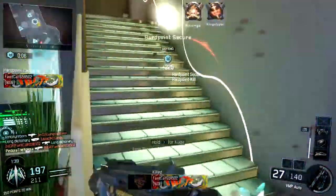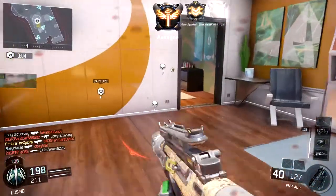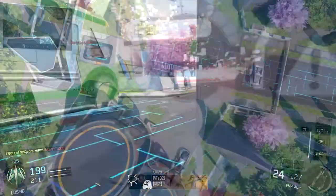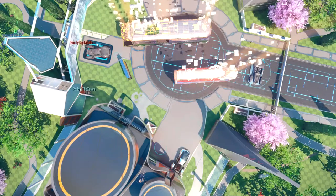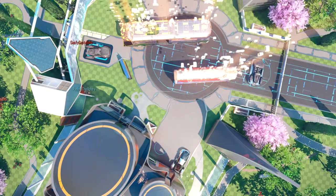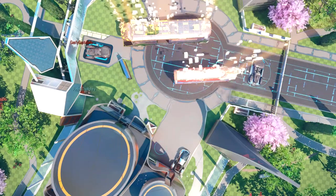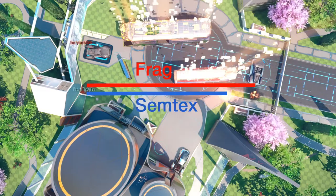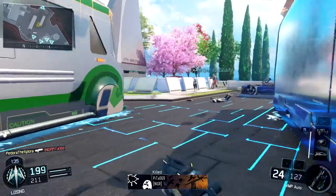Moving on to the final category — distance. I'll show you a bird's eye view here. The Semtex we can throw pretty far, about right to the end of that bus, maybe a little farther. And the Frag Grenade we can throw farther than that. On top of that, the Frag Grenade rolls, so there's pretty good consideration there. You can throw the Frag Grenade farther and you have to add the distance that it can roll — so again, the Frag is going to be pretty good for throwing at distance.